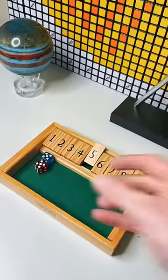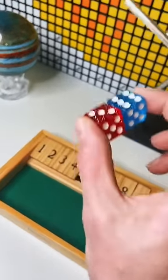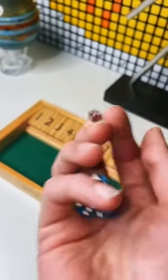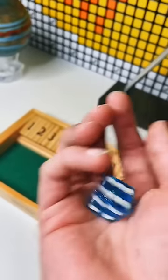Perfect. For the win, people, we have to roll two dice, but I'm going to go with Bluey first. Remember that if Bluey gets a five or a six, we automatically lose, because we need to do...